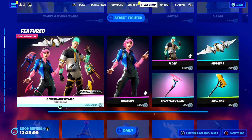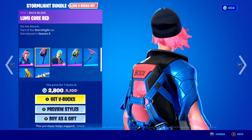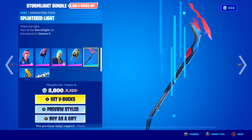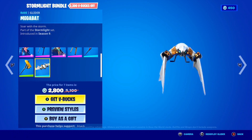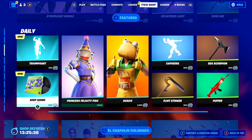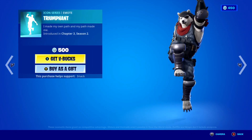Moving down, we've got the Stormlight Bundle back today. In this bundle you get the Night Beam skin with the Lumicore red back bling, the Flare skin with the Lumicore green back bling, the Splintered Light Pickaxe, the Vividax Pickaxe, and the Mega Back Glider — so insane. Coming down here, you've also got the brand new Triumphant Icon Series emote in the shop today.